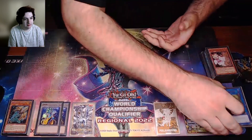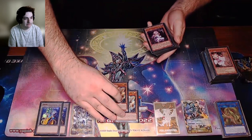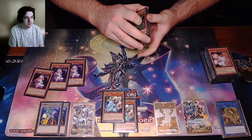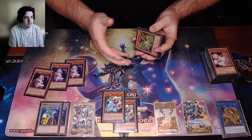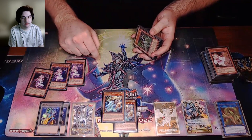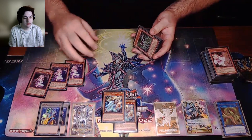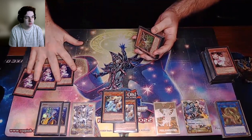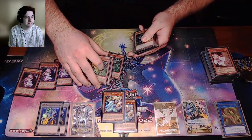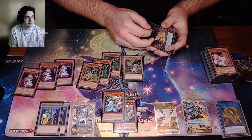Last is the side deck — made some changes here. Second and third Lancias just for any relevant matchup. Tried three Cherries today because the entire format seems to be revolving around either DPE or Halka Fibrax, which are both hit by it. That gets you up to either 22 or 25 hand traps post-side depending on how combo-heavy the opponent's deck is. It's a great addition and it comes down before Gryphon Rider too — really important.